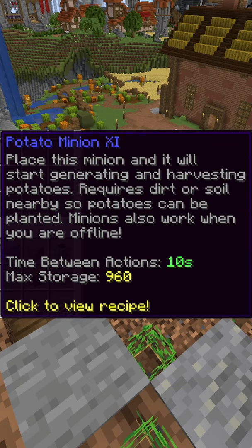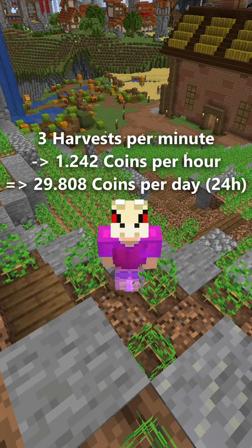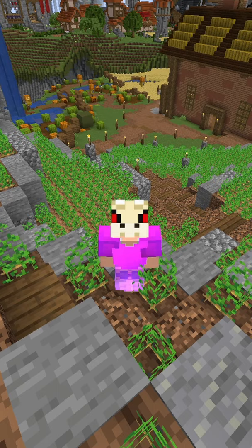This results in about 1,242 coins per hour, or 29,808 coins per day of 24 hours of revenue, meaning the minion paid for itself after about 60 real life days.